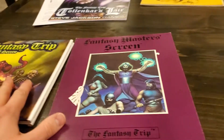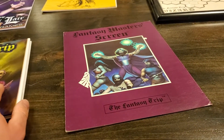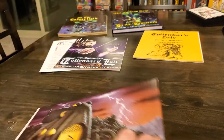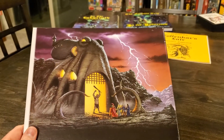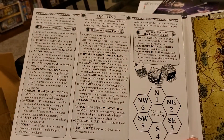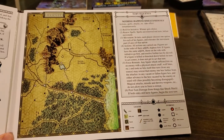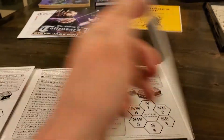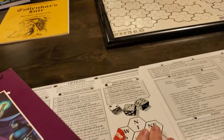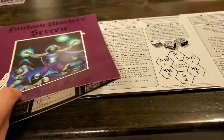Let's move on to the Game Master screen. For the Fantasy Trip, there actually was an original Game Master screen. Here's the outside of the new one — fantastic, evocative new artwork. These two panels are going to be facing the players with all their options and turn flow, as well as a map. On the inside, just oodles of information. It is a four-panel GM screen, whereas the original was only a three-panel.